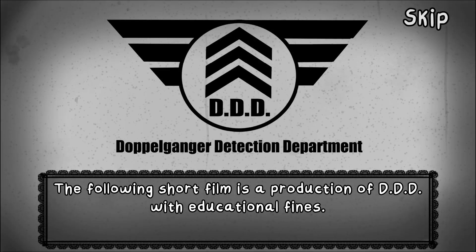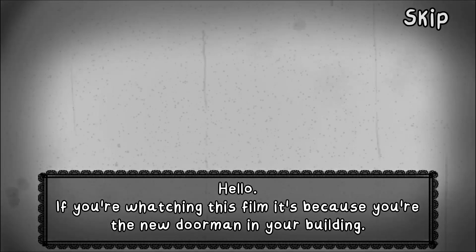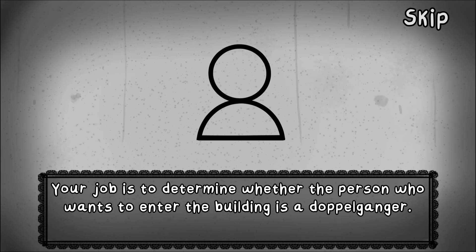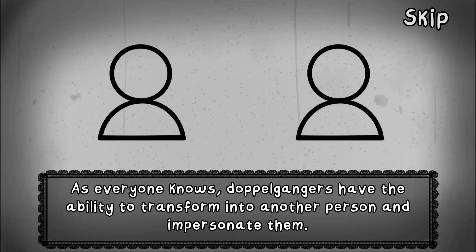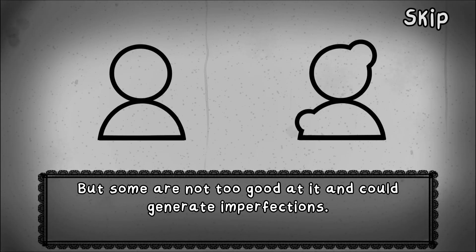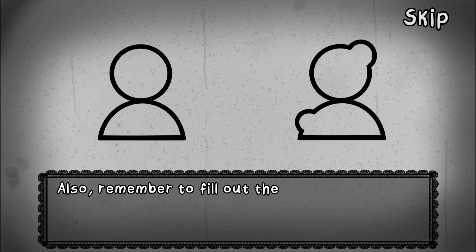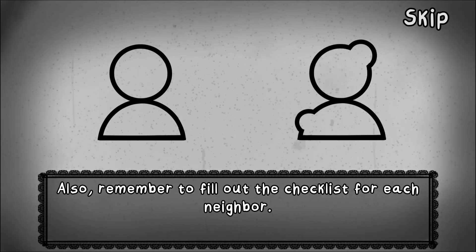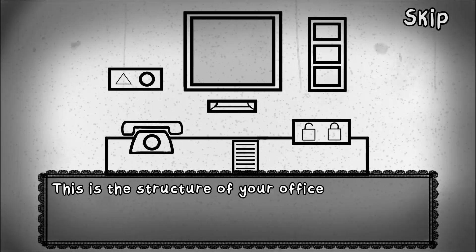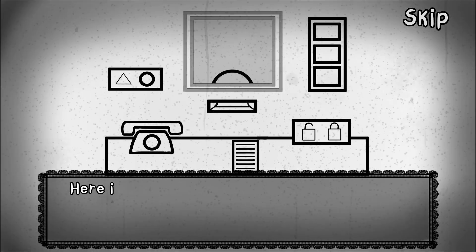The following short film is a production of DDD with educational finds. If you're watching this film, it's because you're the new doorman in your building. Your job is to determine whether the person who wants to enter the building is a doppelganger. As everyone knows, doppelgangers have the ability to transform into another person and impersonate them. But some are not as good at it and could generate imperfections. You have to pay close attention to the appearance of your neighbors. Also, remember to fill out the checklist for each neighbor.